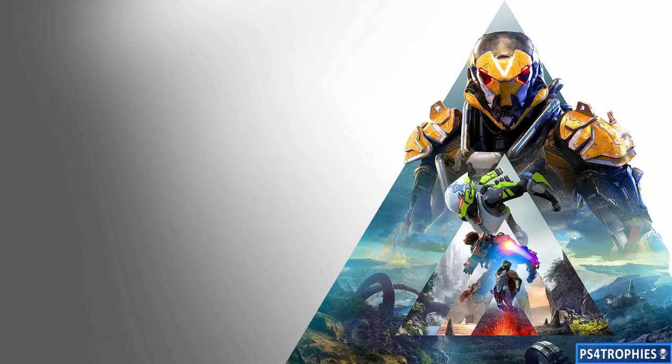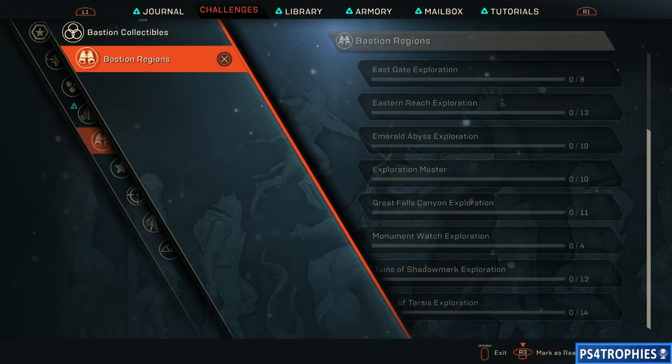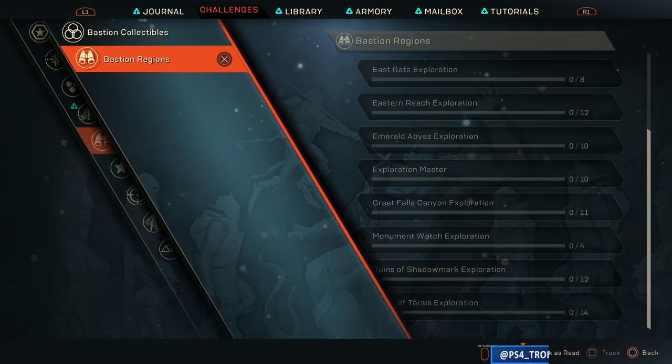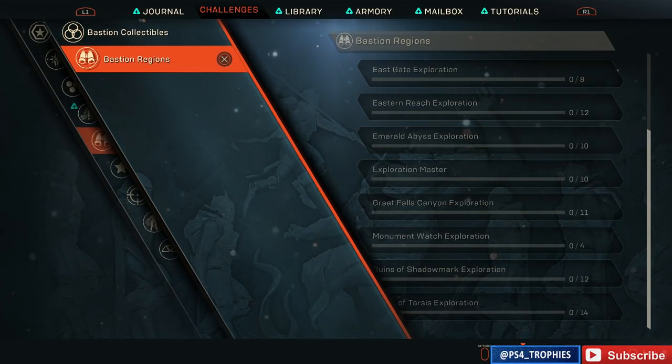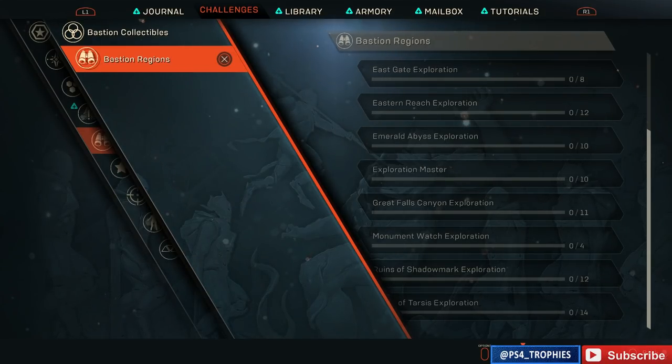There are 103 total areas and 10 trophies — one for each area in the game. If you go to your challenges menu, you can track which ones you've already discovered and see how many you have left. Instead of flying into every area and showing you them clip by clip, I'm not going to waste your time — I'm just going to show you a map.